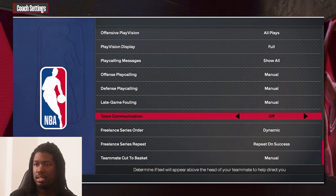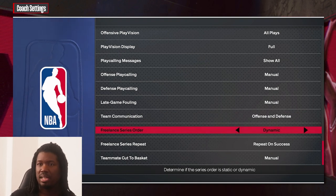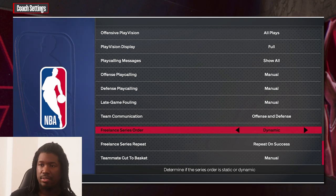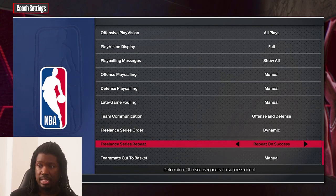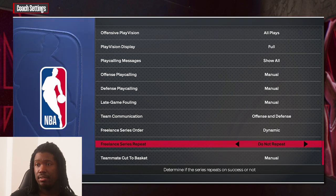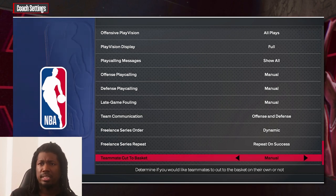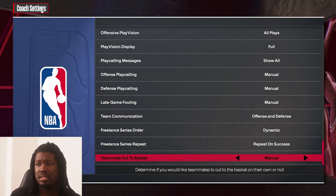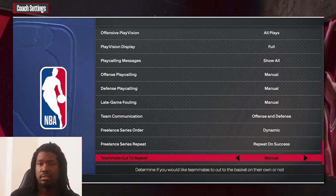Team communication — you can have that on or off depending on offense/defense preference. For freelance, you can have the order set to dynamic or static — dynamic is kind of better. 'Repeat the success' means if you're successfully scoring you keep doing it over and over and they can't stop it. Team cut to the basket — I'm glad they added this feature back. It's almost like the space-the-floor feature from 2K18 that they removed in 2K19, so it's been about four years. Now the AI won't randomly cut to the basket anymore.